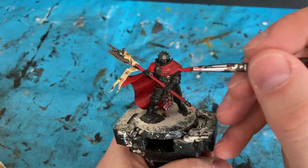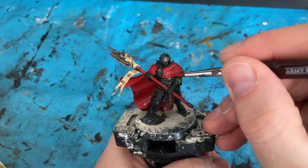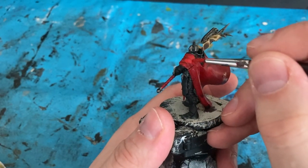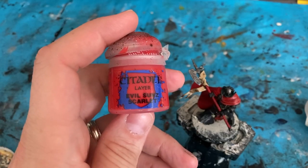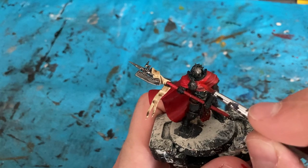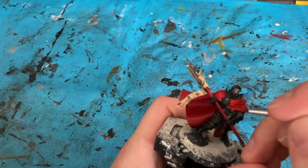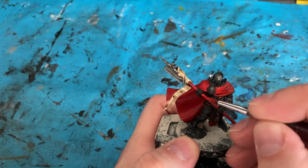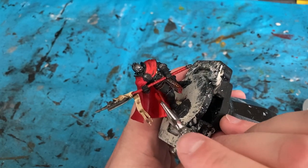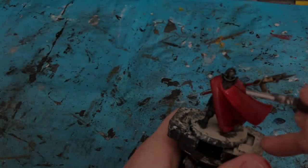Now that the shades are dry, I'm just going to come back in with Mephiston Red and focus on the cloak — but just the flatter areas, to make the color stand out a bit brighter and leave the shadows where the shade has fallen. Next I'm coming in with Evil Sunz Scarlet as my first highlight color. I'm just going to focus on the raised areas and creases of the cloak using the tip or side of my brush, and also pick up the raised areas on the halberd and inside of the cloak.